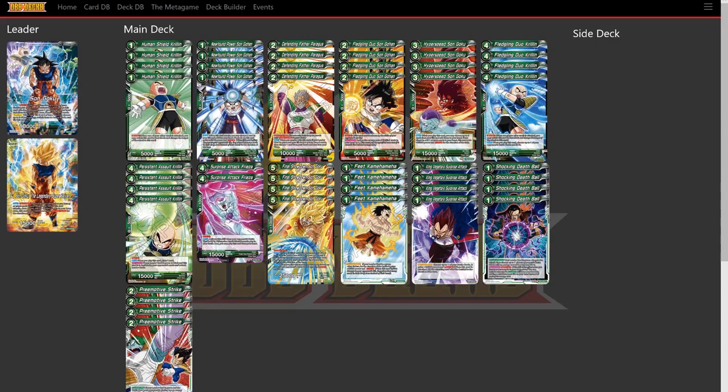Since we have a green Goku leader, we're playing 4 feet Kamehameha. It's an active battle card — if our leader card is a Son Goku card, for the duration of your turn it gets 15,000 power and critical. On the awakened side, with the 5,000 attack power from the Sparking effect plus double strike, it comes to a 35,000 attack double strike critical. We're also playing King Vegeta Surprise Attack, which gives our battle card that our opponent is attacking 10,000 attack power plus revenge — after battle, their battle card gets KO'd. We're playing 4 Shocking Death Balls for counters with a Sparking ability that can KO 2-cost or less on our opponent's side. And we're playing 4 Parental Strikes to shut down our opponent — when our opponent plays a battle card that's 4-cost or less, we play this card and it goes straight to the drop. This deck is around $34–$35 and follows the Frieza arc from Clash of Fates.